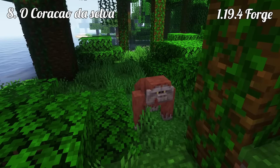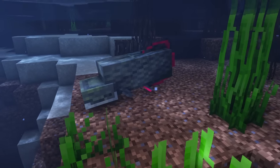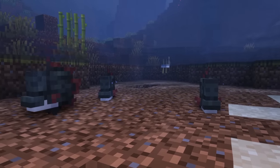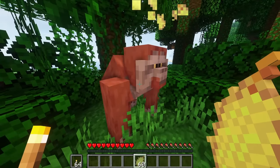Okorako de Selva, 1.19.4 Forge. If you find the jungle biome doesn't have enough inhabitants, then you will love this mod. Adding over five new animated entities into your world, this mod features the Orang Uten, new fish, the Proboscis Monkey or Stingray. I will wait a little bit and then make a full showcase on it.